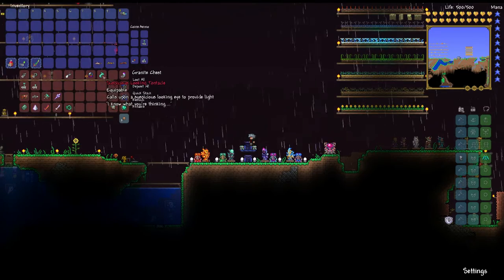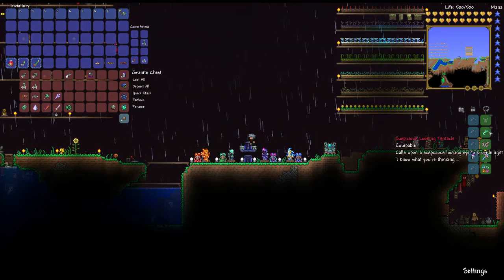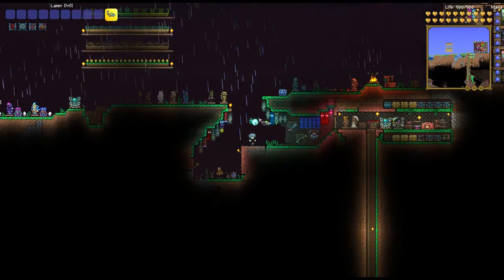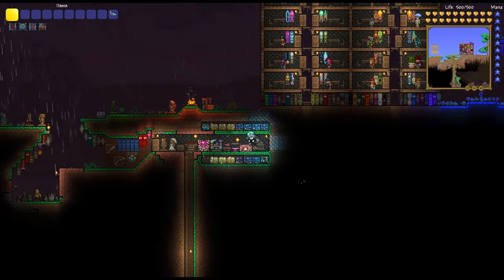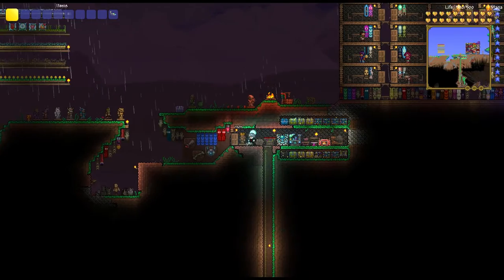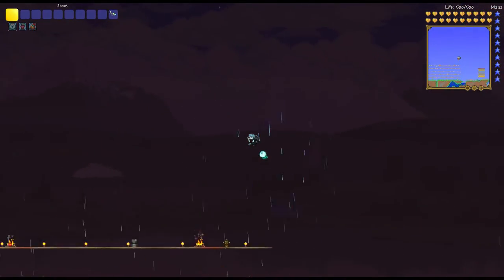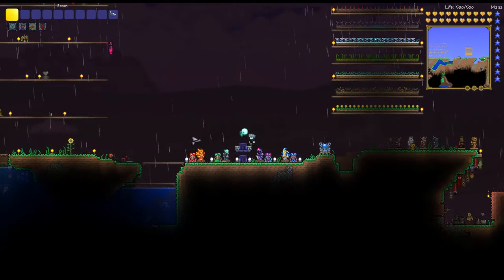The other Expert Mode drop is the Suspicious-looking Tentacle, and this one is pretty nice. It's a light pet — the best one in the game. It summons a little True Eye of Cthulhu, based after the True Eye of Cthulhu from the final boss fight. It lights up very well and will always stay right next to you no matter how fast you're going. It also lights up ores and treasures near you, so it basically acts as a permanent Spelunker's Glowstick, which is very nice. Definitely the best light pet in the game.